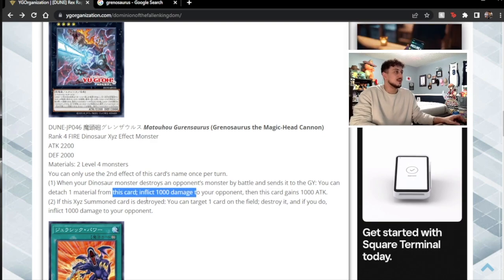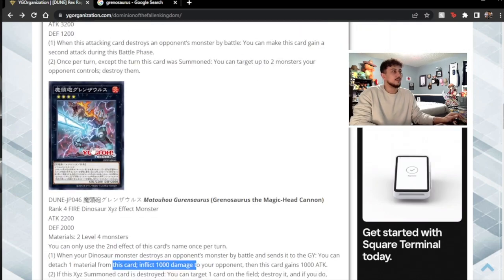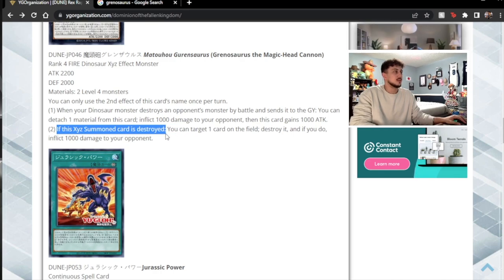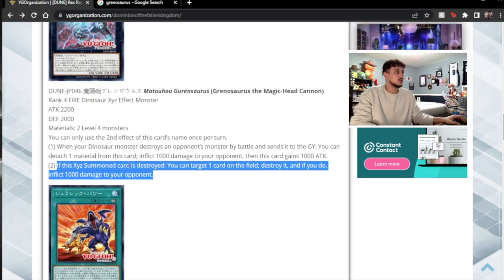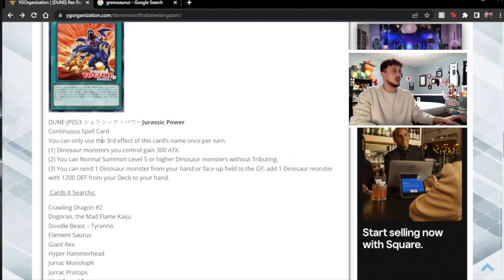They tried to make a little Cowboy effect for Dino, but it's just not very good in my opinion. The fact that you have to destroy a monster by battle — the burn is kind of nice, helps you OTK and do more damage. The second effect: if this card is destroyed, you can target one card on the field, destroy it, and if you do, inflict a thousand damage. But you have to be destroyed, and then you have to destroy a card on the field — it can't even be from your hand, so you can't trigger the babies from hand. I don't like this card. You wouldn't play this over Dolka or Lagi.